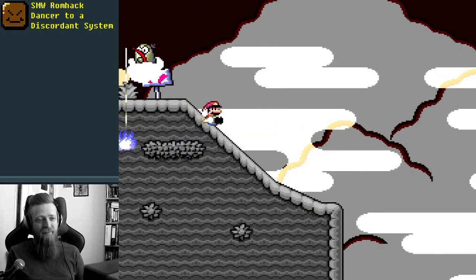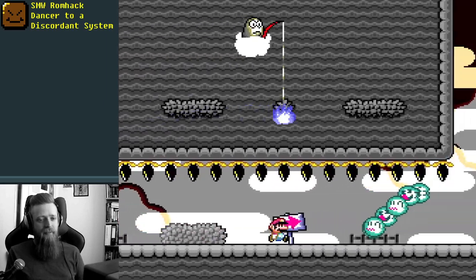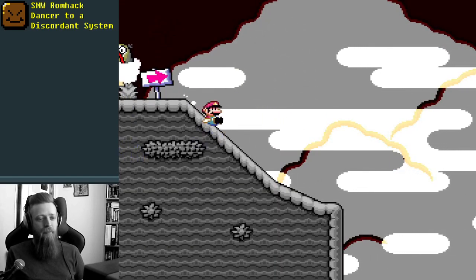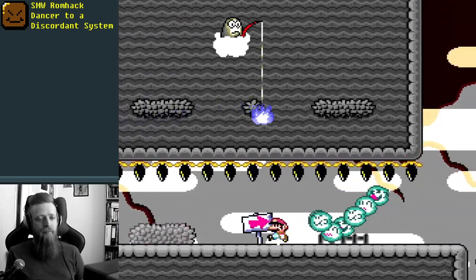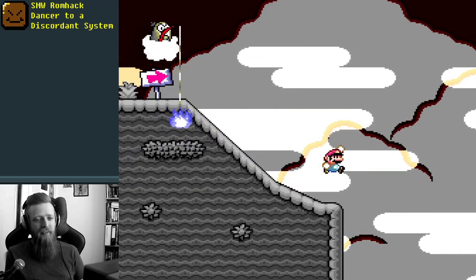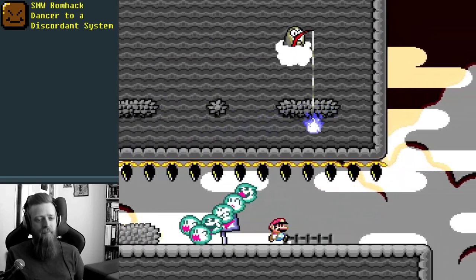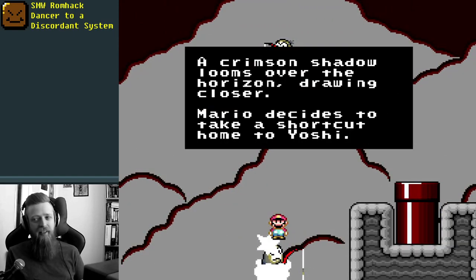That fish and boo - I thought that was setting up for a big P-speed jump, but it looks like we're just going to be getting on to the next fish and boo. Just let him come over. It's definitely going to be low bounces - I don't want to deal with the high fish and boo's flame. We'll try and set up for a low bounce. Hey, it was an intro screen, just with a slight amount of difficulty. A crimson shadow looms over the horizon drawing closer. Mario decides to take a shortcut home to Yoshi.